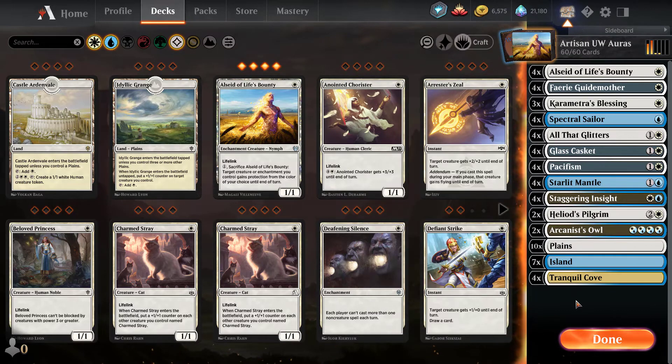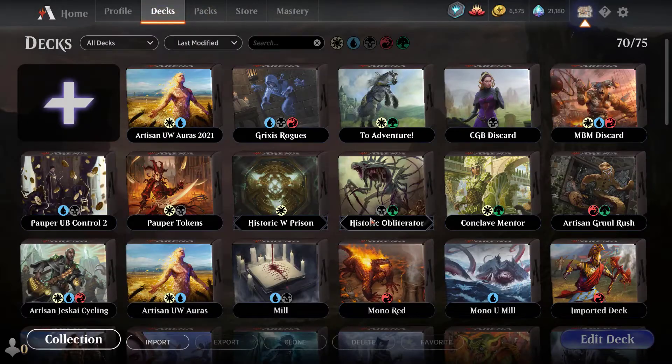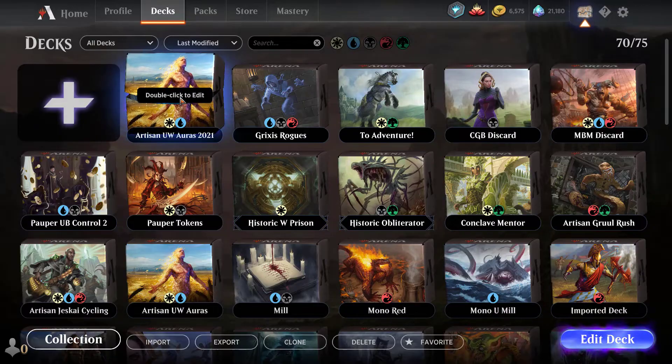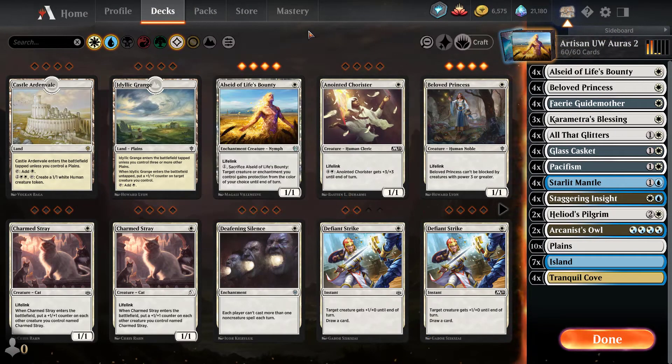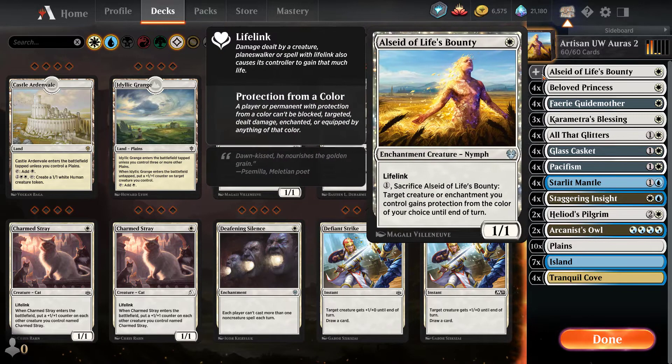The deck is Artisan Blue-White Auras. The only card that's not legal is Spectral Sailor — it's an M20 card — so you've got to get rid of those four Spectral Sailors. To replace it, I chose Beloved Princess, because we have a lot of lifelink in this deck. We've got Alciate of Life's Beauty, Beloved Princess has lifelink, and Fairy Godmother is in there too.